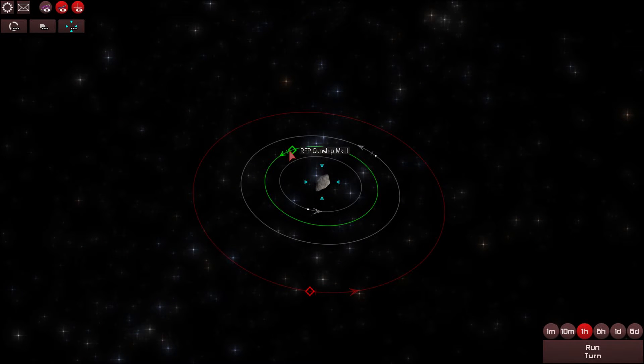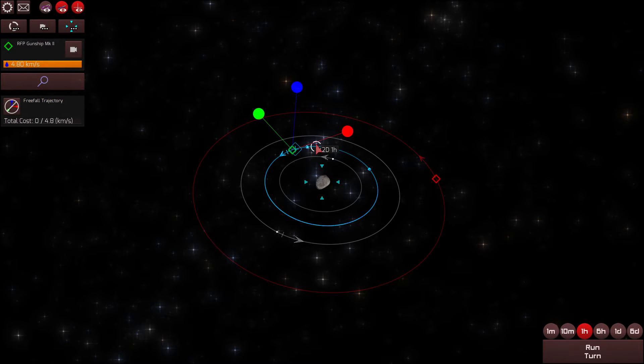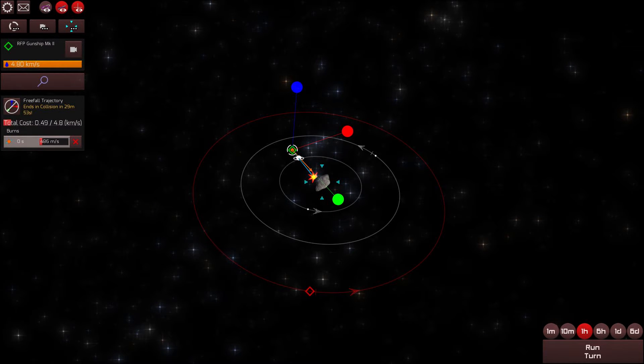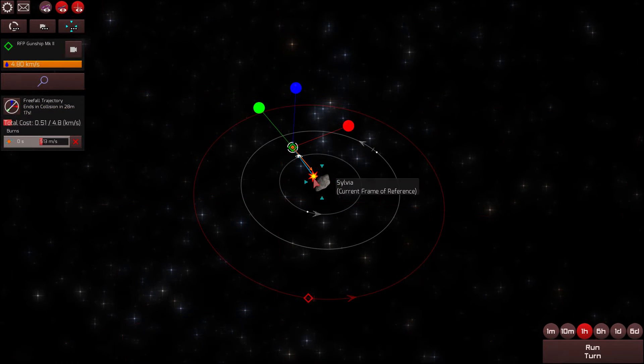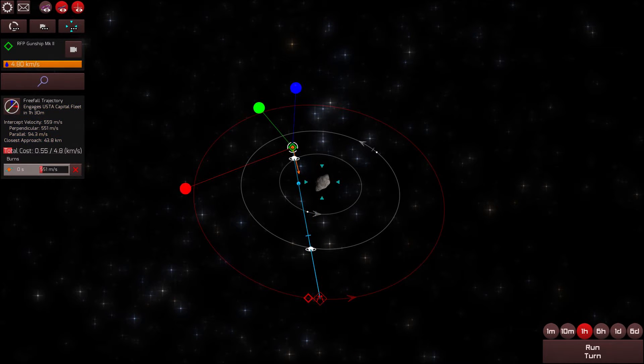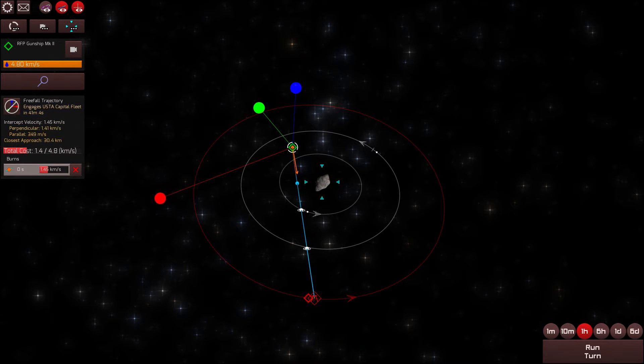Here we are again with our Gunship Mark II versus five WAPO Advanced Class ships. This time, instead of sidling up to the enemy at a paltry 5 meters per second, let's do something a bit more intense. If we burn tangentially — maybe do about half a kilometer per second of delta-V — we need to burn tangentially to avoid Sylvia and set up an intercept with the enemy. So, 559 meters per second... we can do better. We want to go really, really fast. Let's increase the delta-V — 1.45 kilometers per second with a closest approach of 27.7 kilometers.